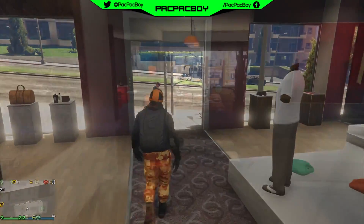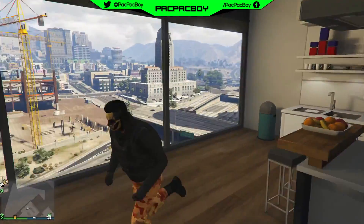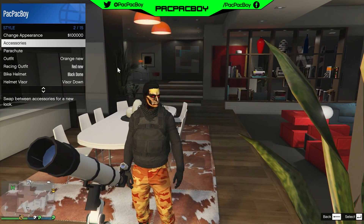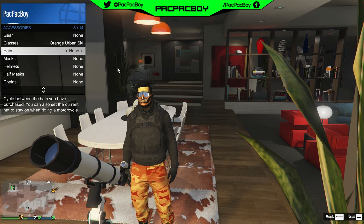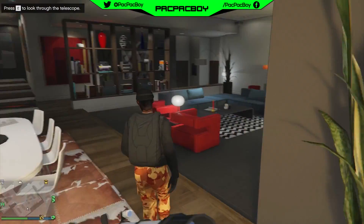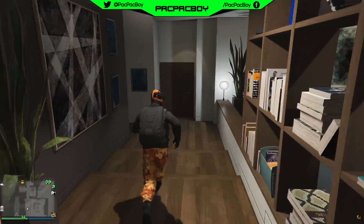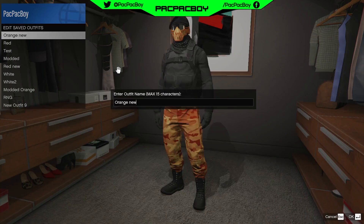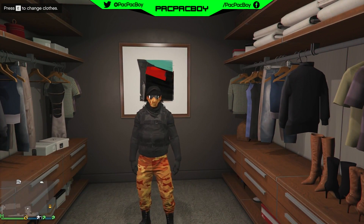Do the telescope glitch: run near the telescope, interact with it, then open interaction menu, go to Style, Accessories, then Glasses, and select orange urban ski. Then go to Hats and select midnight beret. Back out. For the last step, go inside your wardrobe, put on the black desert scarf again, and save the outfit.